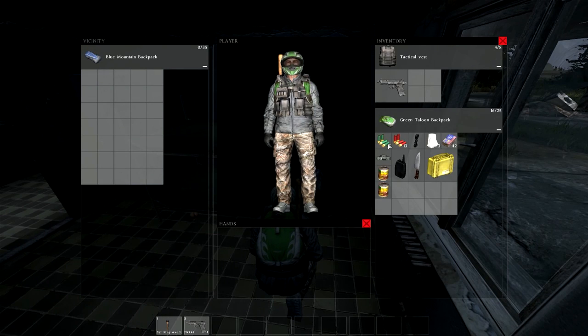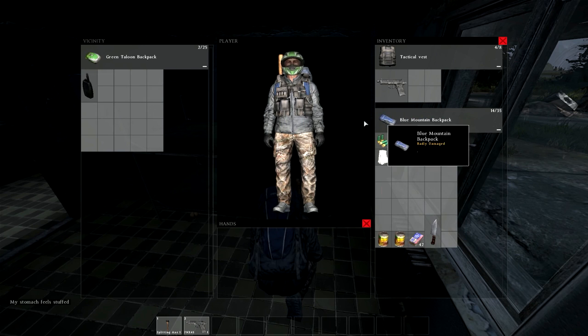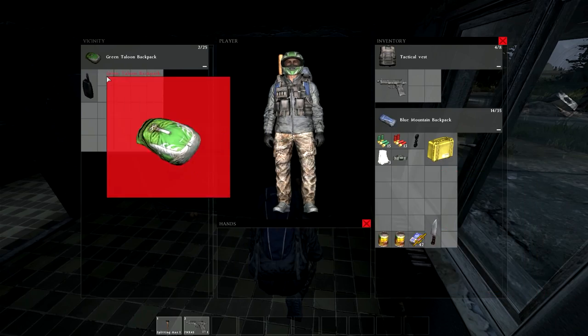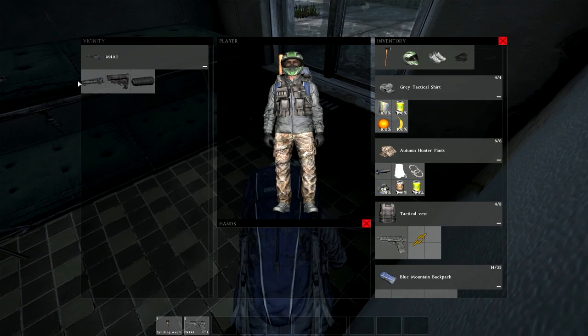I'm going to try something my friend mentioned about the inventory system. I heard that if there's items in a bag you can actually put one backpack inside another backpack. I put the walkie-talkie in there since it's probably useless. Looks like it might be too big - I'm not sure exactly what he was talking about, but I heard there's some way you can put a full backpack inside another.